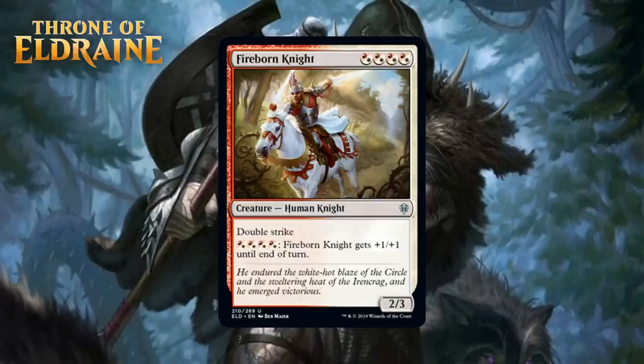Next up, we have Fireborn Knight who costs Boros hybrid mana. It's a 2/3 human knight at Uncommon with double strike, and you can pay 4 Boros hybrid mana to give it +1/+1 until end of turn. It attacks really hard thanks to double strike, and it lets you sink mana into it sometimes so it can attack even harder. This set also has some legit equipment that makes something with double strike even better. I don't imagine you ever cut this from red-white, but it's another one of these hybrid cards that doesn't really pull me into the deck, giving it a C+.